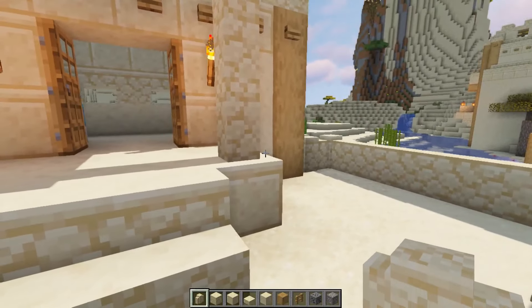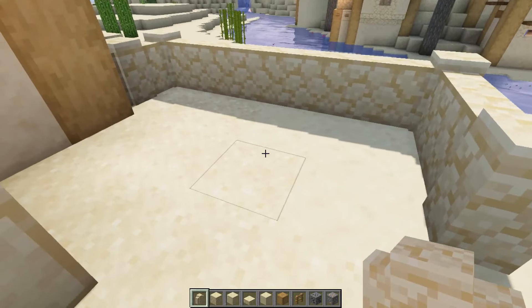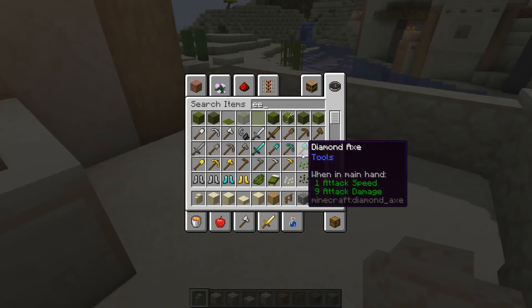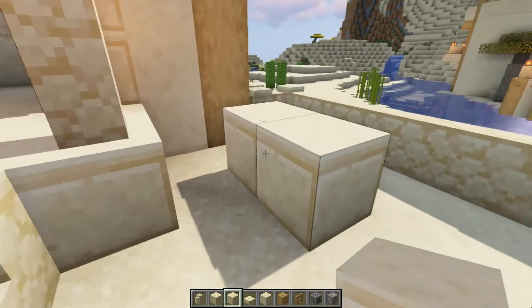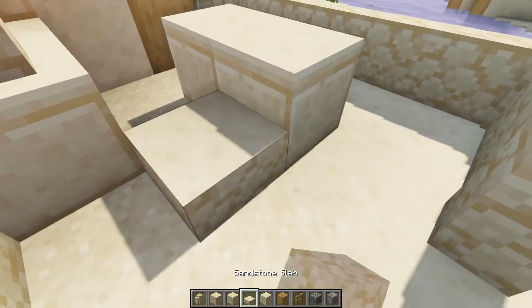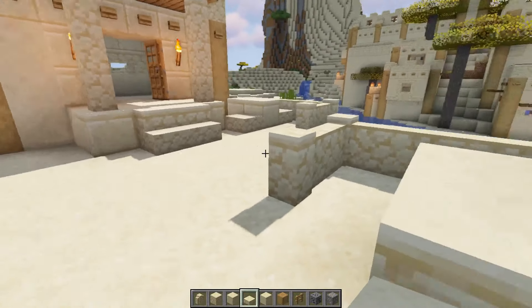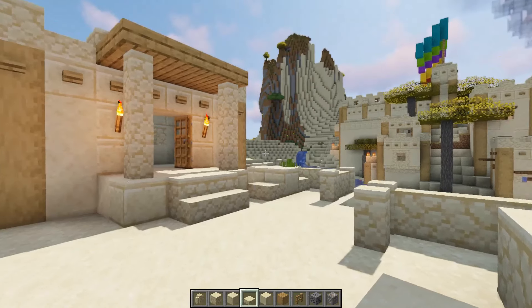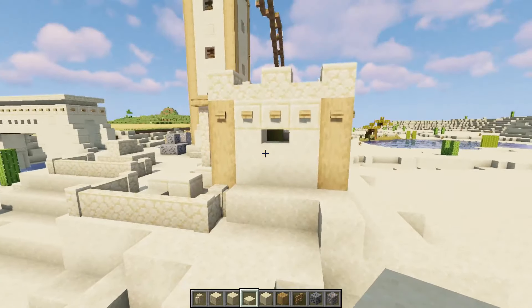I think I'm gonna make this the actual work area, so we'll put in a stone cutter out here and that way we can put a couple villagers out here and they can look like they're working. I do like the new villager mechanics — they really bring some life into the game. You can have various villagers doing different jobs and it kind of looks like Minecraft's more alive.